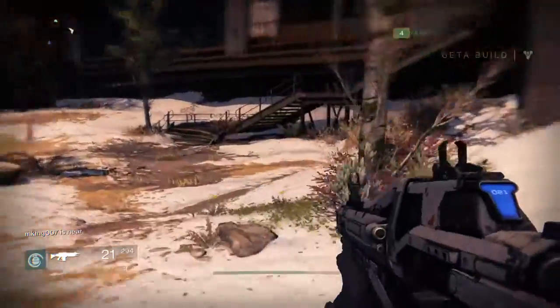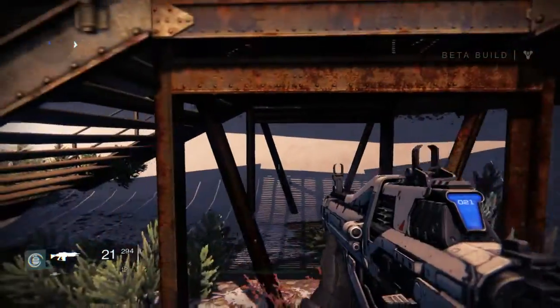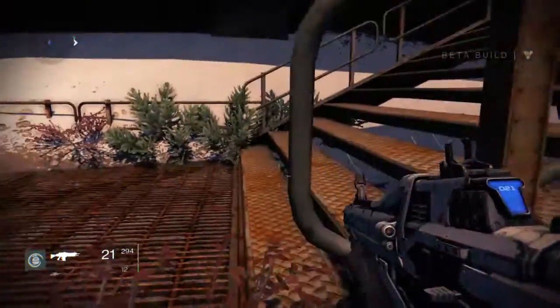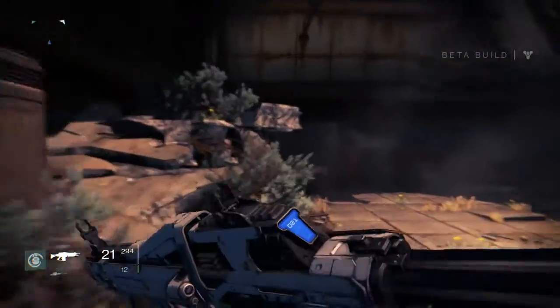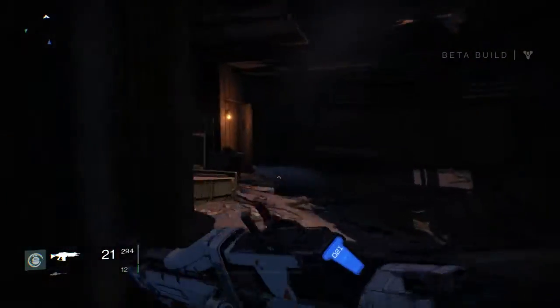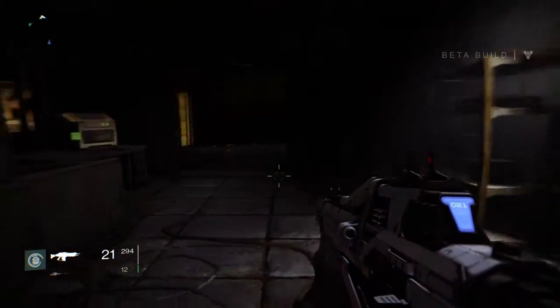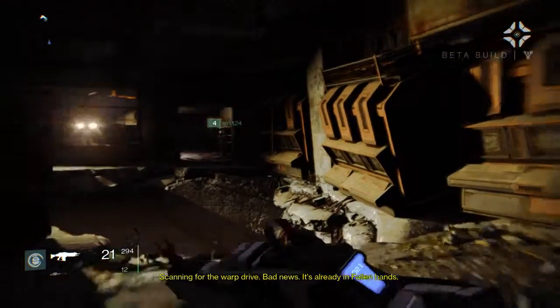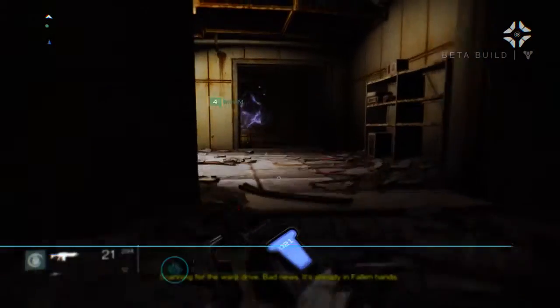Since Tricked knows what he's doing we'll just follow him and get to the checkpoints wherever we need to go — he seems to have a clue about what's going on. Scanning for the warp drive — bad news, it's already in Fallen hands.